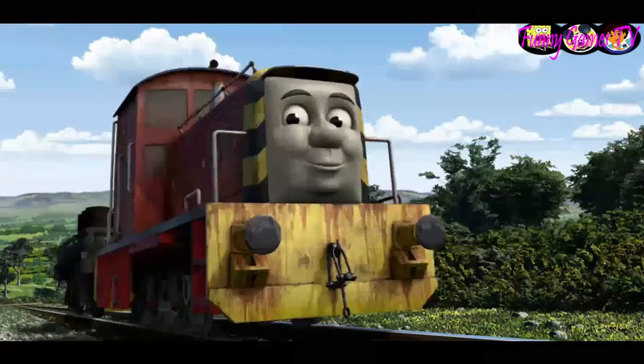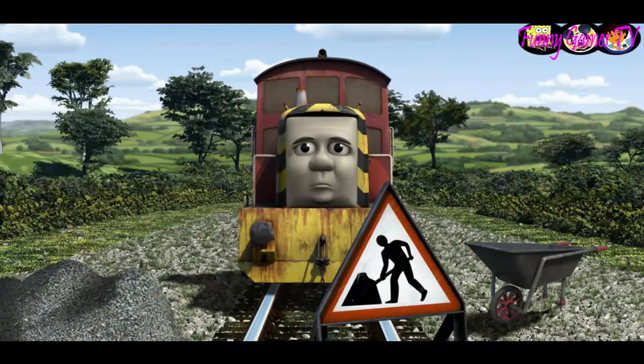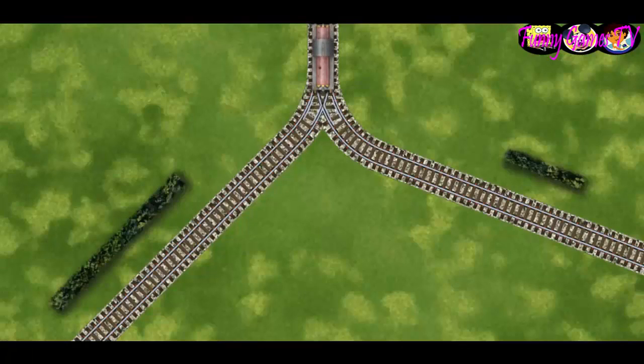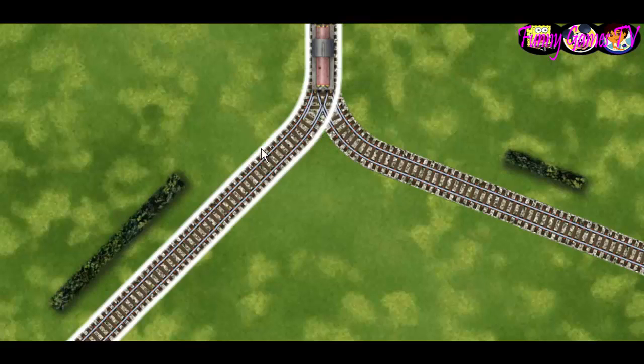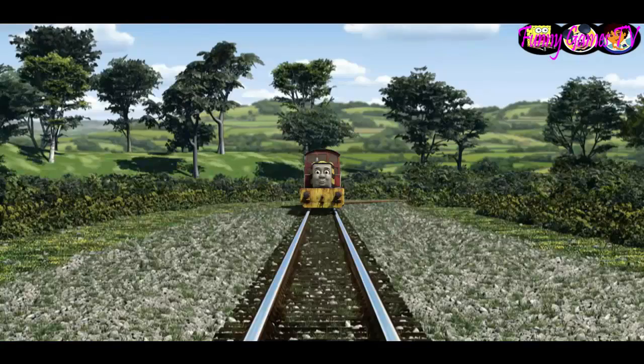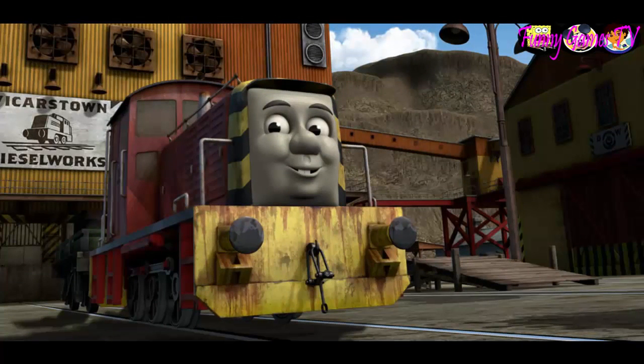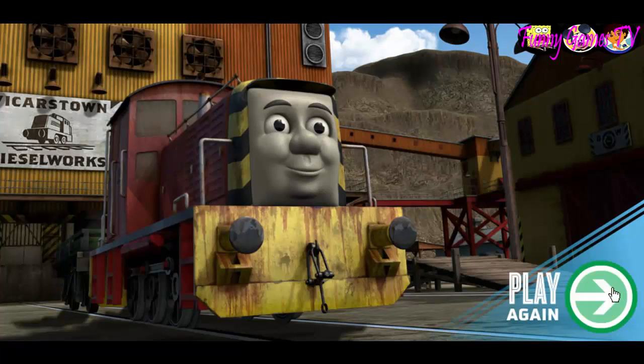Salty set out for the diesel works. Suddenly Salty had to stop because of track repairs — he would have to go another way. Help Salty find the track that goes nearest to the shortest hedge. Let's go! Salty arrived proudly at the diesel works. With your help, he was right on time. Play again.